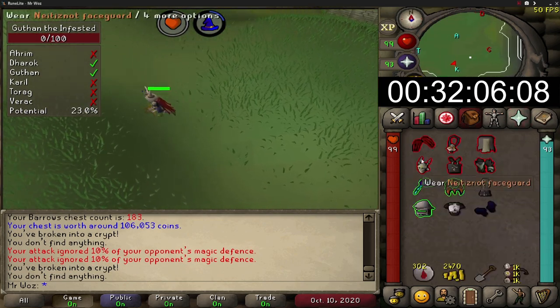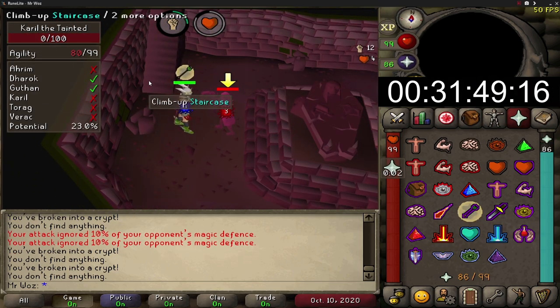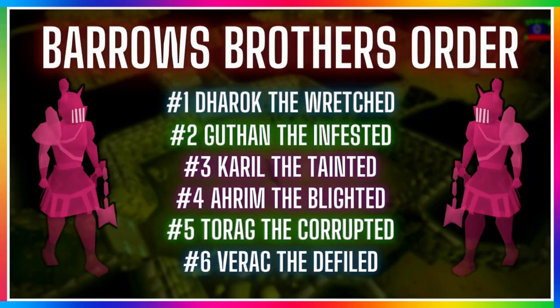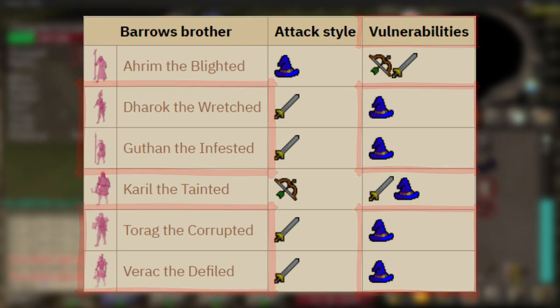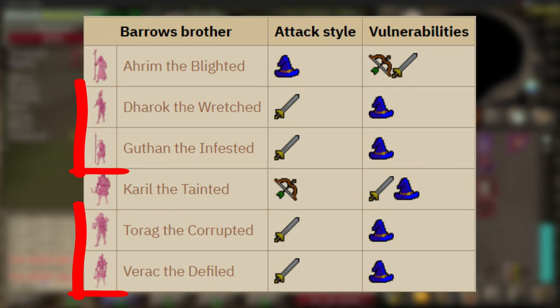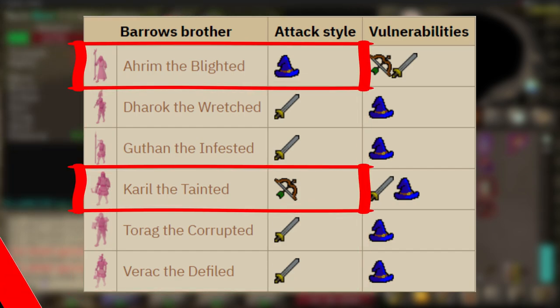There's not really a right or wrong way to kill all six Barrows brothers, but if you want to do it the safest way, kill them in this order: Dharok first as he is the most dangerous, then Guthan's, Karil's, Ahrim's, Torag's, then Verac's. You want to mage Dharok, Guthan's, Verac's, and Torag's, then melee Karil's and range Ahrim's. Protect from melee against those brothers, range against Karil's, and mage against Ahrim's.